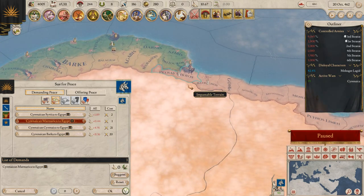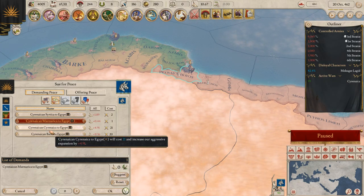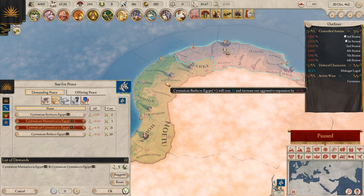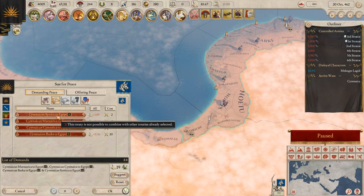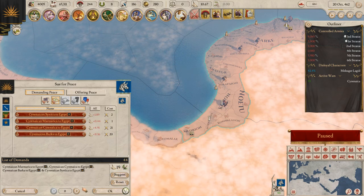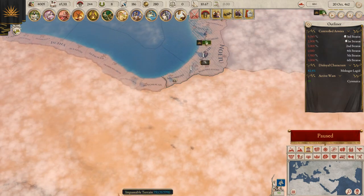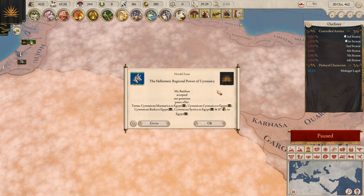I'm gonna go ahead and say I want to take Mamarka, and I do want to take Serenica there. This one right here is Barka, and then we want to take Certika — that's 44 with 19 aggressive expansion. Our expansion is gonna be huge; we'll take 117. If I click okay, we're gonna take the popularity.